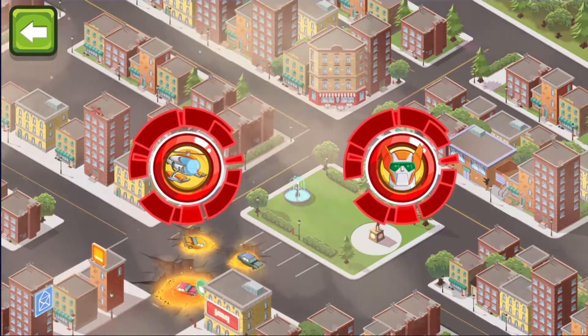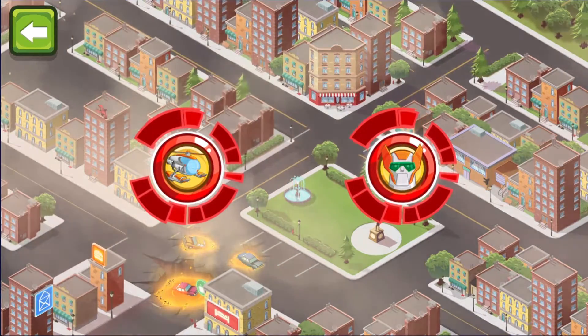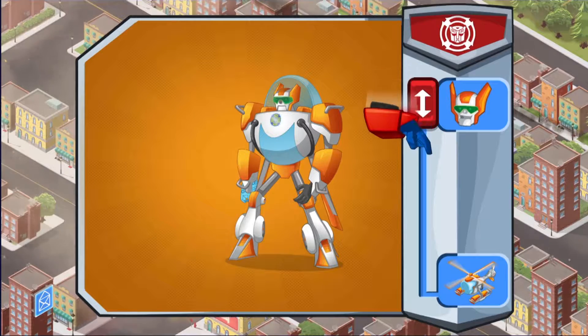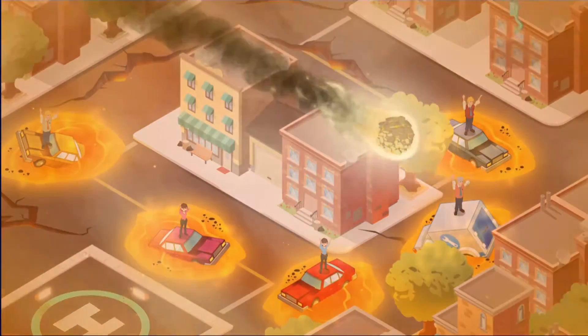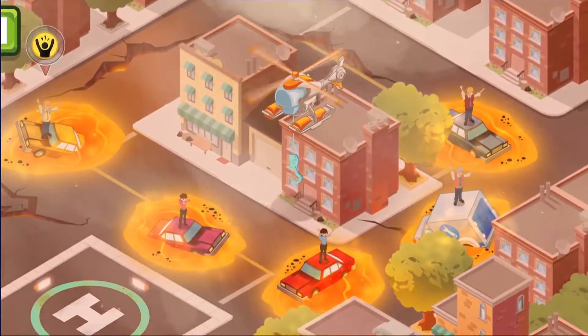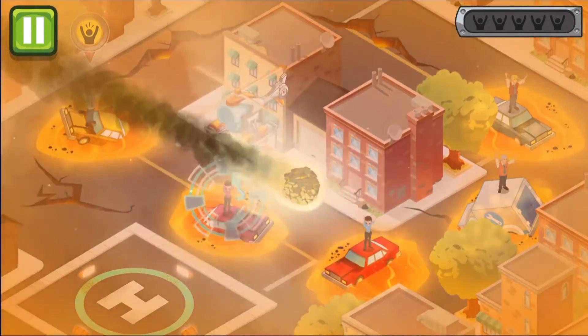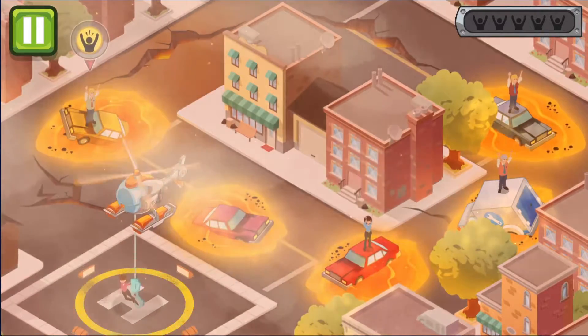Lava is spilling into the city's sewers! Keep it from reaching the people in the town! There's hazards everywhere! Where should we go first? Slide the button down to change form! Okay, Blades! We need to pick those people up and get them to the helipad right away! We've got to bring them back to the helipad!